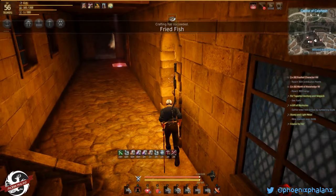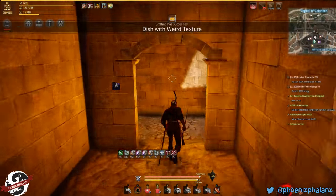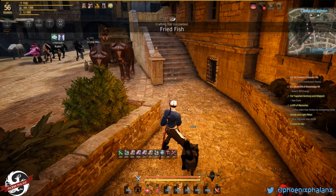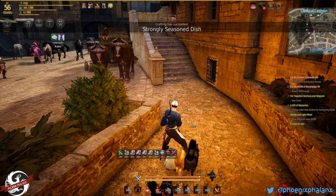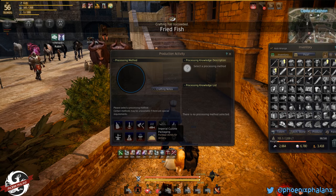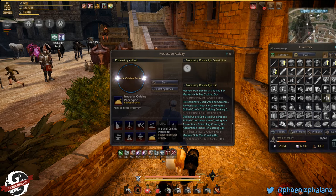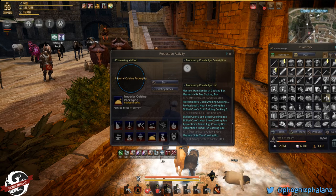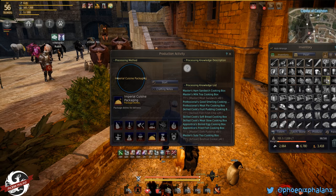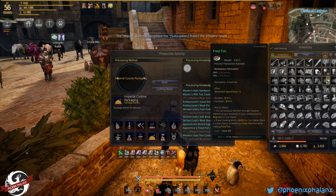I've made my fish and that's a beginner level recipe so anyone can make that. Now I'm going to process it into a box. I press L and it's Imperial Cuisine Packaging. It depends on your level of cooking what you can do. Since I have a high level I can do all of them. But if you only have beginner level cooking, you won't be able to do this — this is Apprentice or higher.